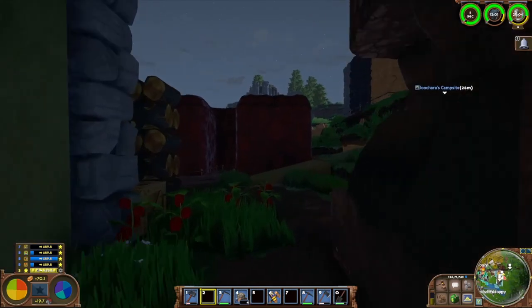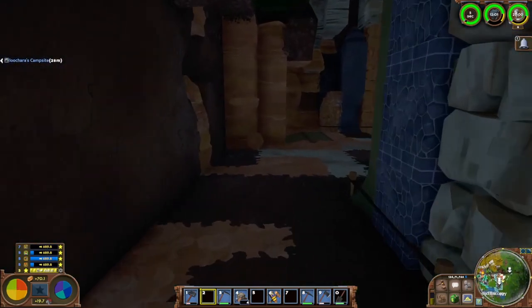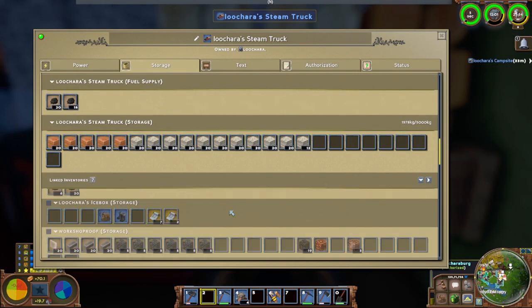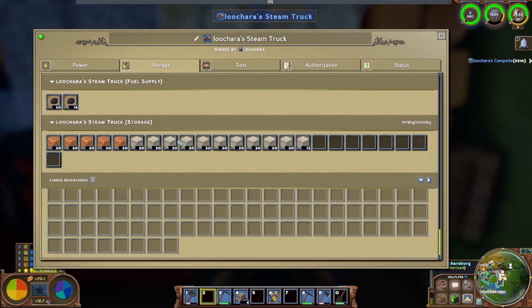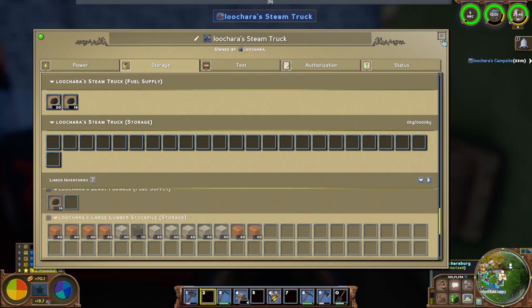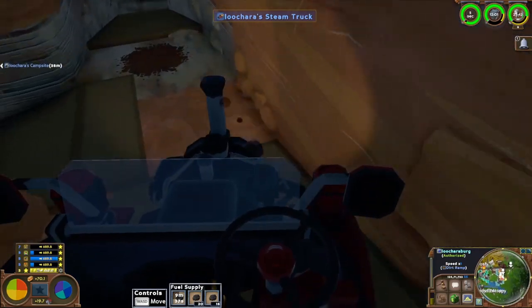I'm gonna move some stuff around here - I've got to get rid of these tailings. I got a bunch of crap in here as well. Of course we're gonna fill it up before I even get a chance to do anything! It's time to go down to the copper mine site.